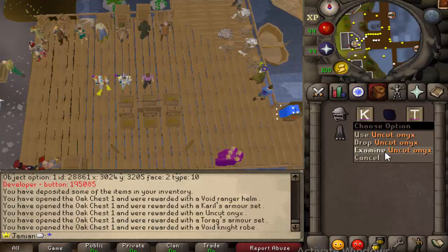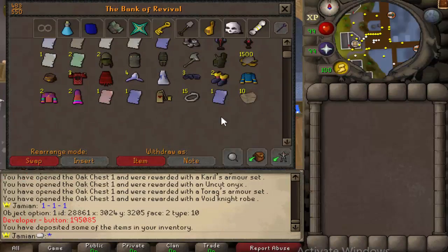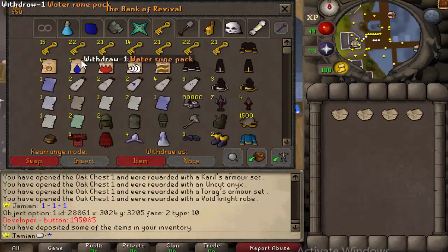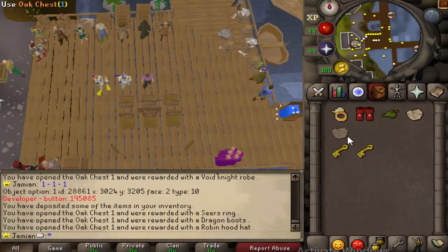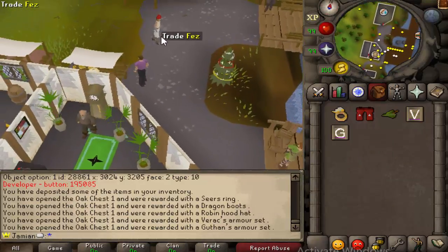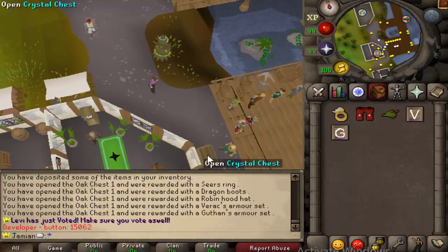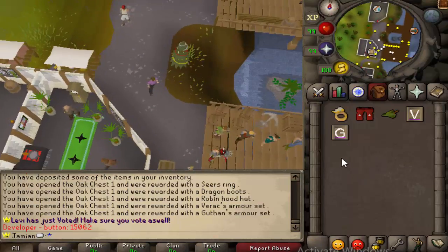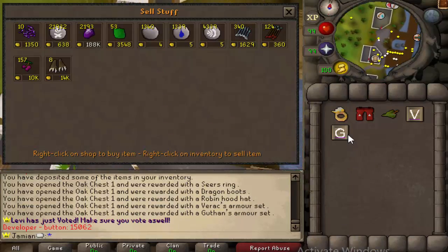We got 20 mil and an uncut onyx — depending on if you have void or not, this could be decent. I'd say that's a tie, so we're one, one, and one. Let's do one more. Dragon boots — this is better, probably our best one. All in all I would say this is not a bad idea. You have a lot more chances and the chances of getting a bond are pretty high, though we just did four and didn't get a single bond.